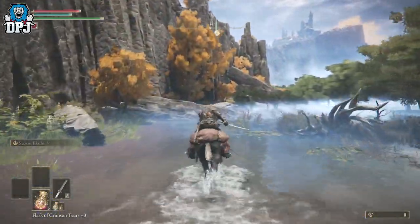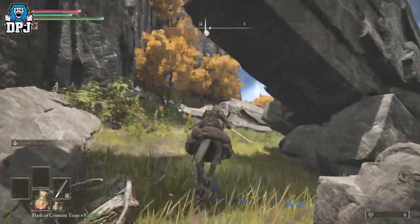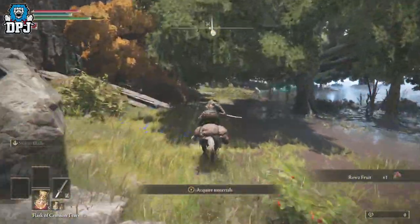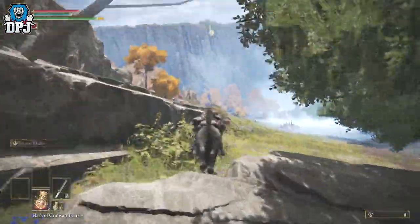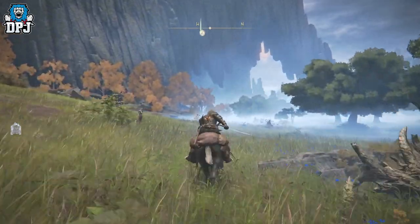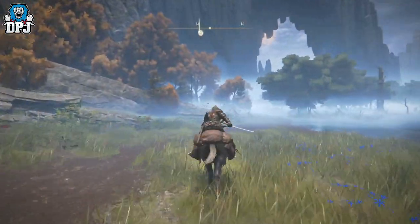Keep coming down this way, just keep the cliff side on your left — that's all you gotta remember. We are all good. Don't even bother stopping to fight any enemies — none of that. If you see something shiny, I'll excuse you if you want to pick it up. Keep this on your left, always on your left. You see this massive cliff face — we want to go under that, so keep coming forward. It's enticing to go off, but don't do it.